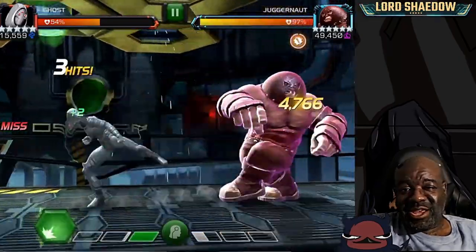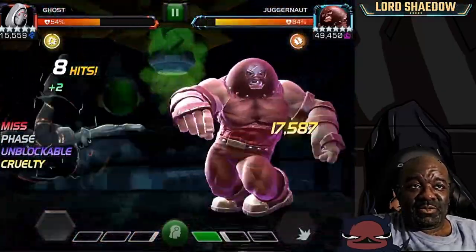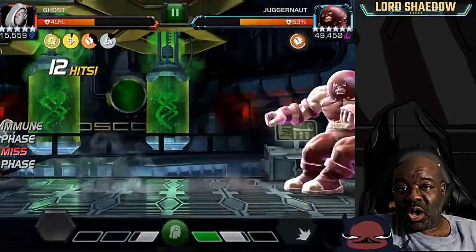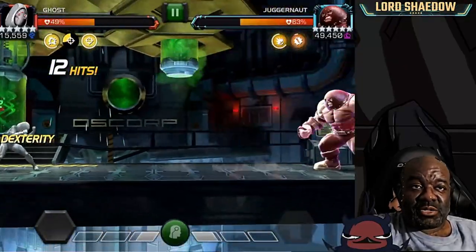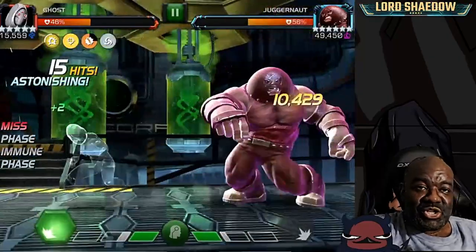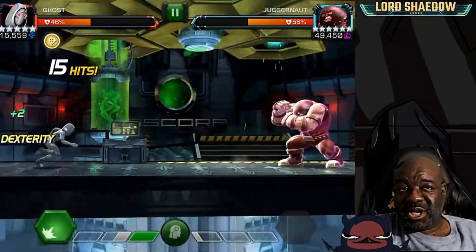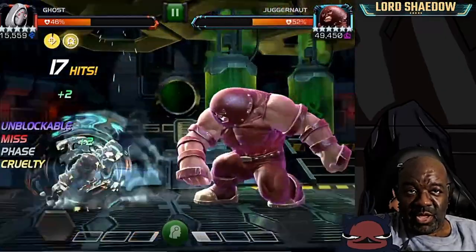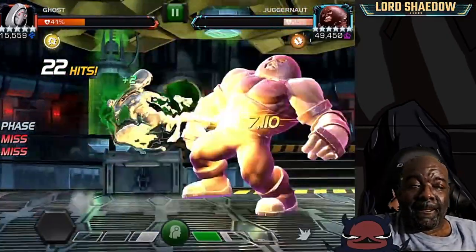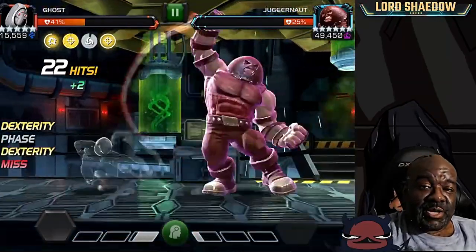I don't like fighting Juggernaut with Ghost. I'm doing the one-hit combo, and I did fire off that Special 2 — got lucky, did not get a bleed — but I'm getting bleed every once in a while when I hit him, that's why I'm doing one-hit combos. He goes unstoppable and they've changed him so you cannot stun him, so I basically just have to wait around, do the one-hit combo, and fire another Special 2. We're just trying to get him down because the longer the fight goes, the more likely I am to make a mistake.